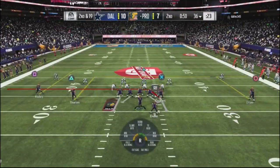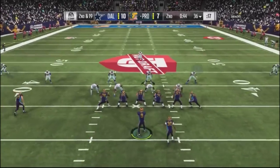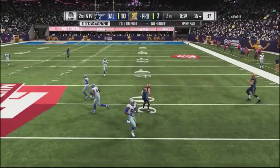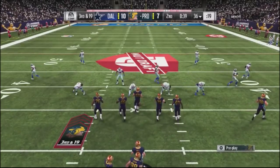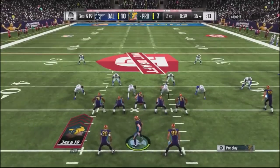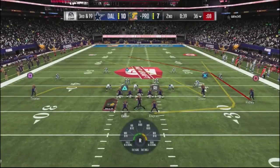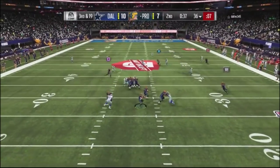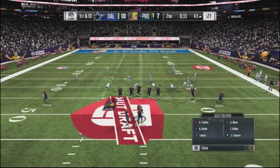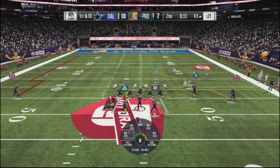He goes no-huddle again, second and 19. I go back to mills — I've got a crossing route and a running back route to give myself more time — but I throw a bad pass. Third and 19. I go to my money play, the double post. I had a drag route going over the middle but I was looking for the red route, get the animation, break a tackle, and get the ball down to the 43 yard line. I take a timeout to preserve the clock after converting that third and long.